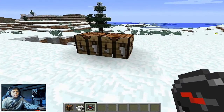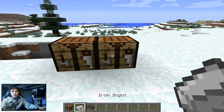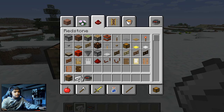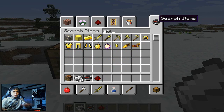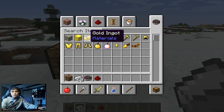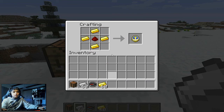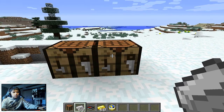Nice! Okay guys, now you might want to make a clock, which is interesting. Go back to the crafting table and take some gold ingots. Place redstone in the center and put gold ingots around it — just like you did with the compass but using gold ingots — and it makes a clock.